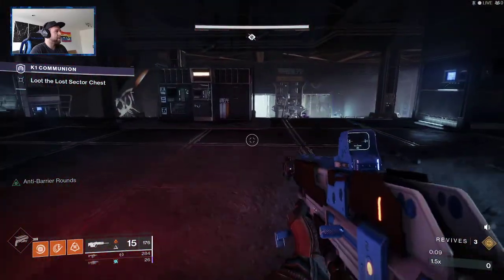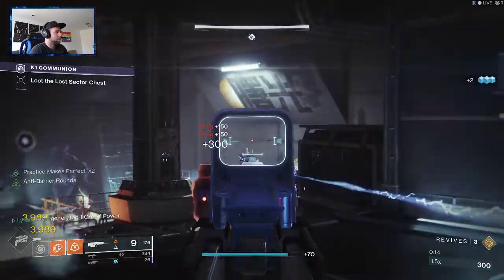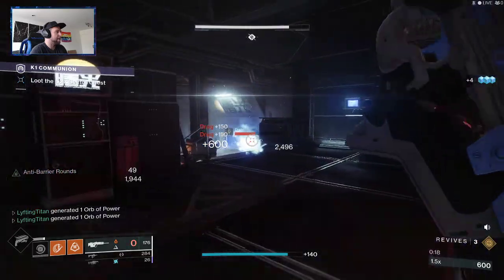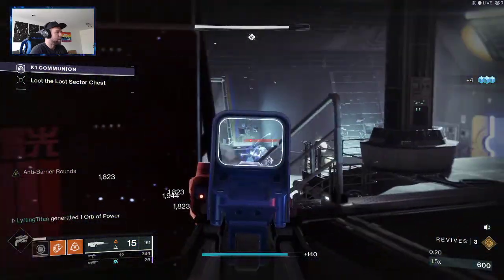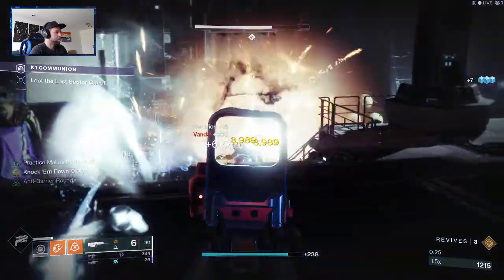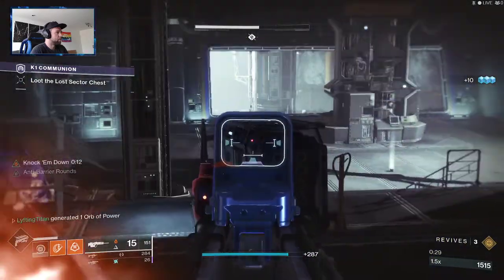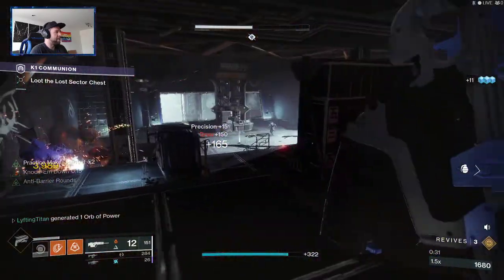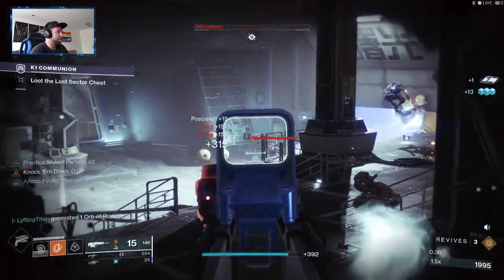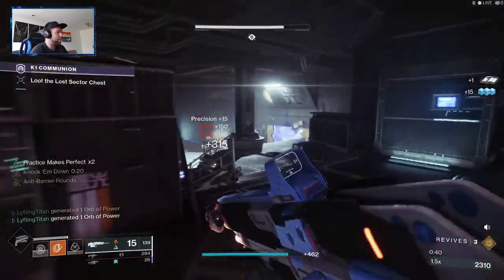When you guys first walk in here, there's going to be a bunch of adds. Go ahead and throw your grenades. Stay back with your Scout Rifle and start hand-picking off everybody. If you have Dragonfly, that will work great here as well. The modifiers on this: solar damage does twice as much, and the Vandals will drop little spiderweb slow bombs when you defeat them, so keep an eye out for that.